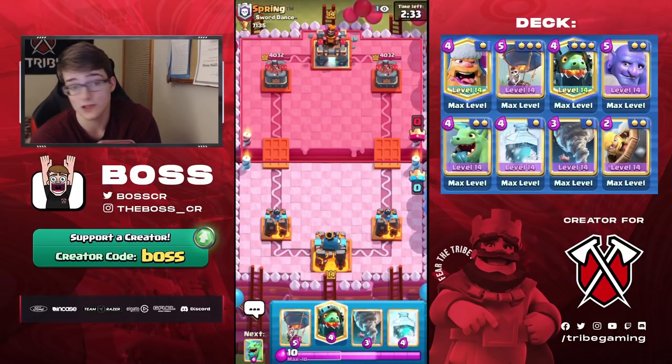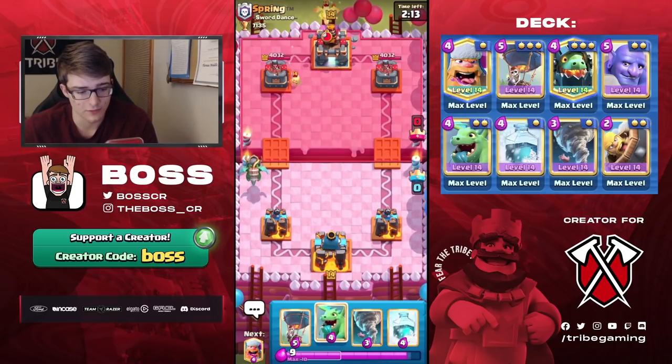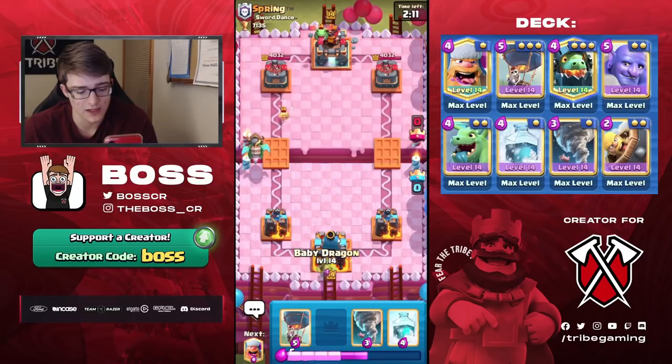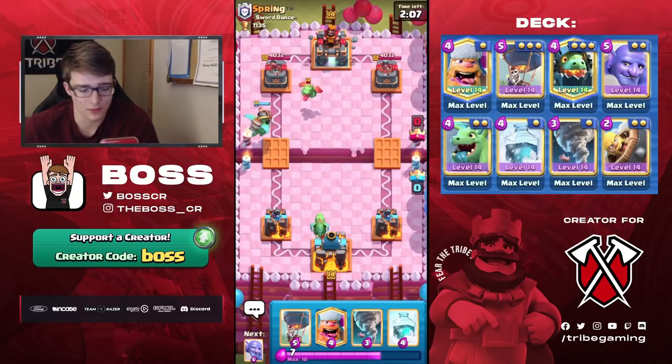Even though the Lumber Loon combination is OP on offense, the defense of this deck is really strong — the Bowler, the Inferno Dragon, and even defensive Freezes can be very good. For the sake of getting started I'm just going to cycle Inferno Dragon, but just know if I weren't recording I wouldn't have done that — I would have been fine waiting for him to make the first play.